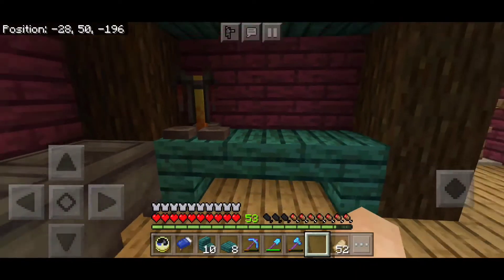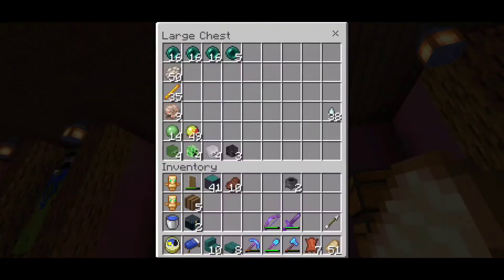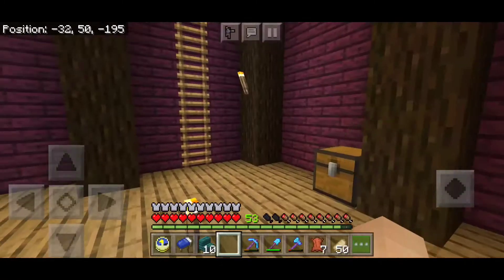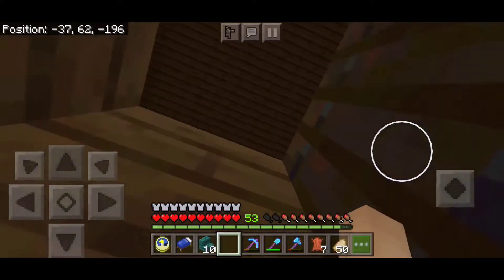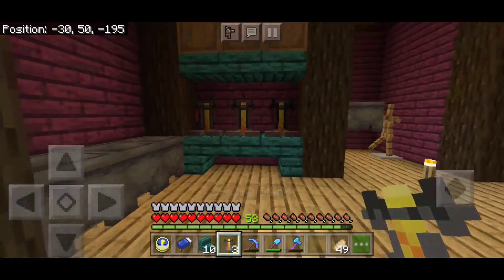I don't have any brewing stands and I forgot to bring some blaze rods — I'll be right back. Oh, I forgot how many blaze rods I actually had. I also have a bunch of ghast tears, phantom membranes, and magma cream. I have a lot of good stuff to make some potions. Alright, I brought my blaze rods but I completely forgot the cobblestone. Here we are — I have two more brewing stands for this place.